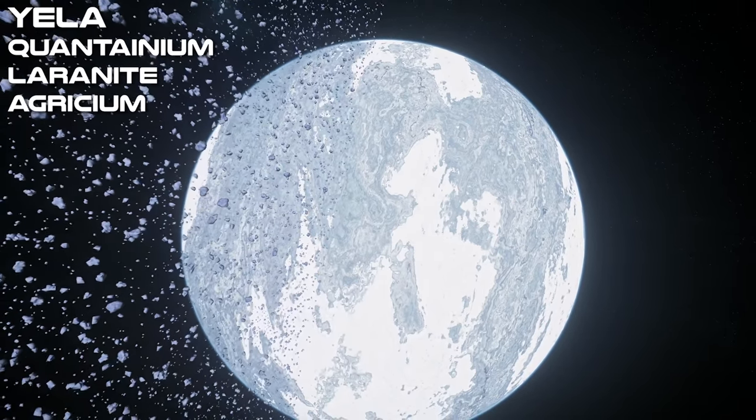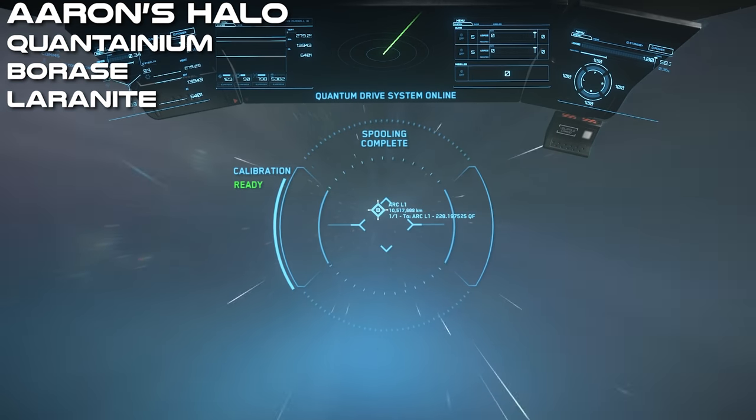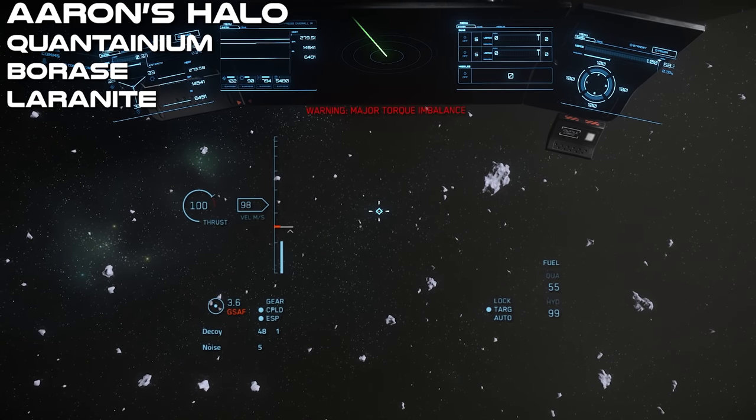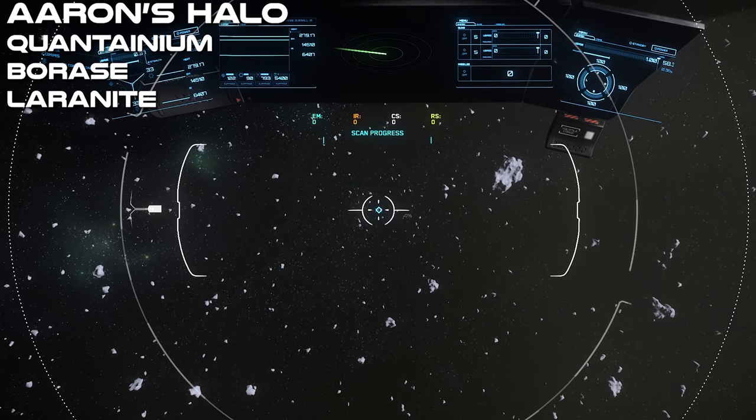Next up is Aaron's Halo, located between the orbits of Delamar and Crusader. It has a dense asteroid belt, but like the L stations, rocks are sometimes not scannable, which can be a time waster. The upside is that you are essentially impossible to find while mining, so it's a more relaxed and chill experience.